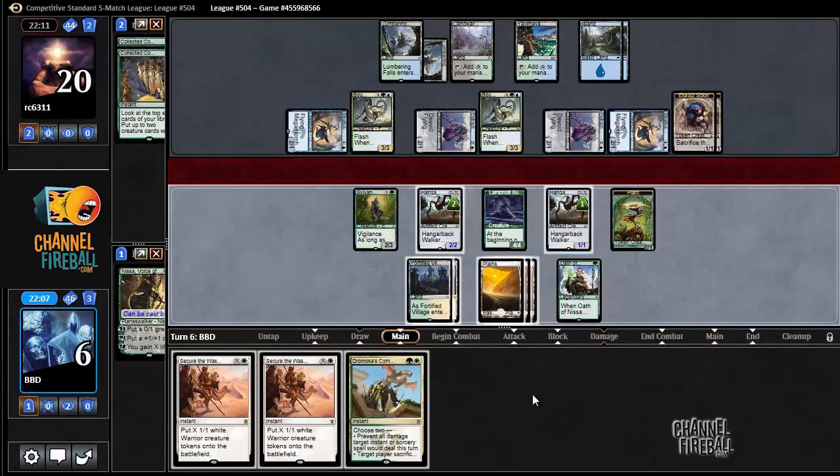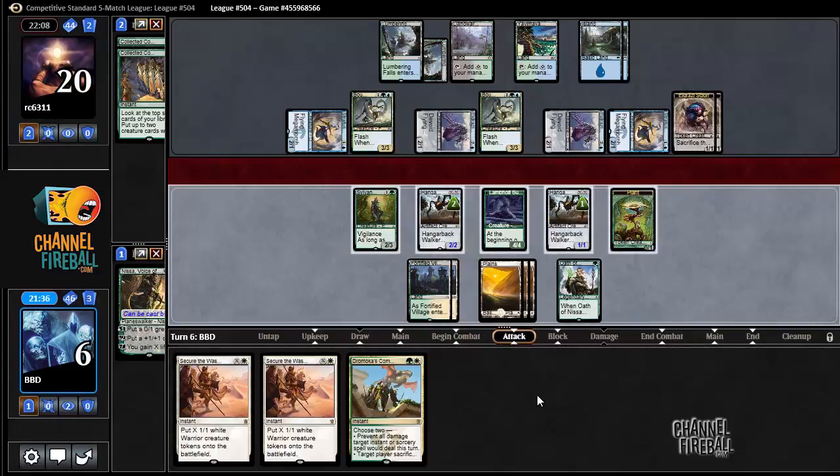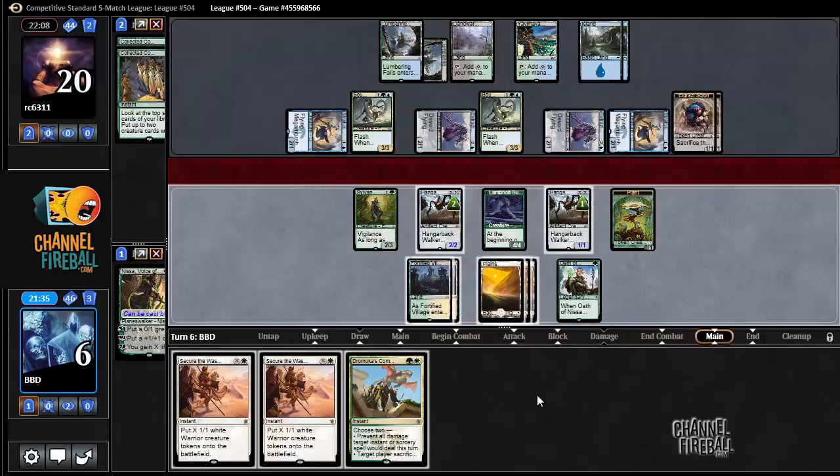Dromoka's Command — that is good. We don't have a land, so I can't start bashing with Sylvan Advocate. I could have started attacking with the Lambholt Pacifist if I wanted to, but it just trades with the Bounding Crisis, so I don't really want to make that attack. I think I just say go here.